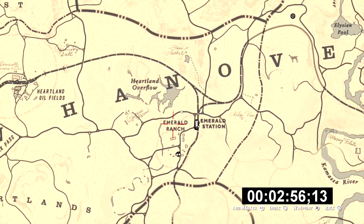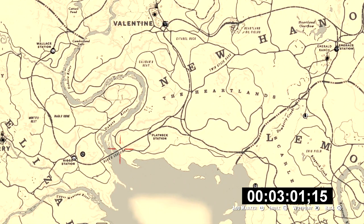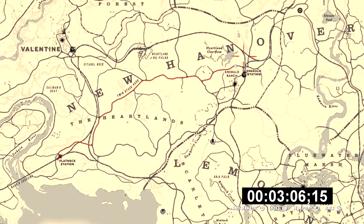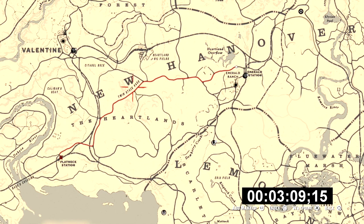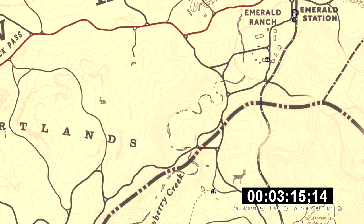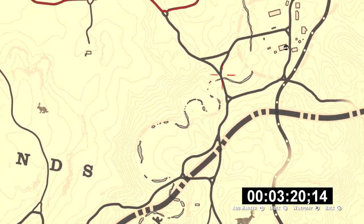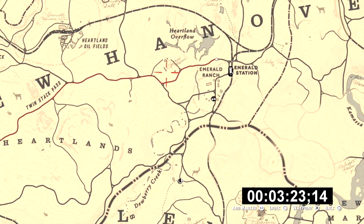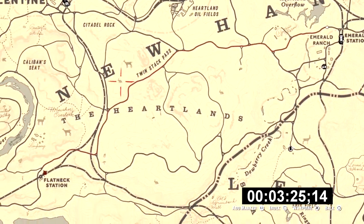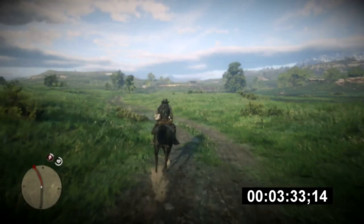We go back to our map for the next waypoint. We're going to go all the way down here right around Flatneck Station, right before the rail bridge that goes over the river. This way not only avoids Valentine — there's no reason to go up there — but importantly, these little streams right around Emerald Ranch will completely kill this challenge if you accidentally run over them. Stick to this path and stay out of that area completely.